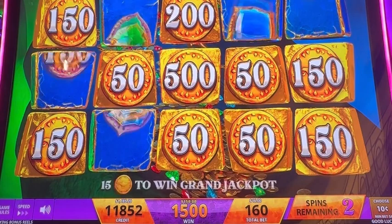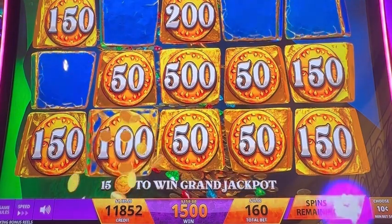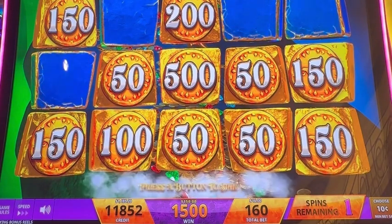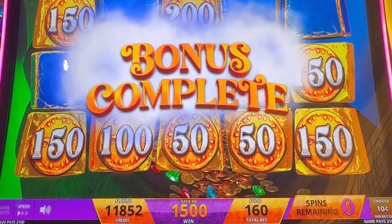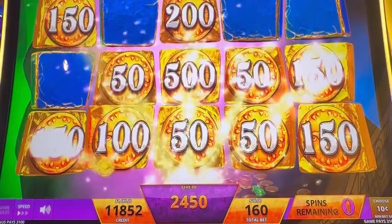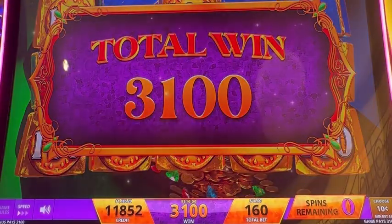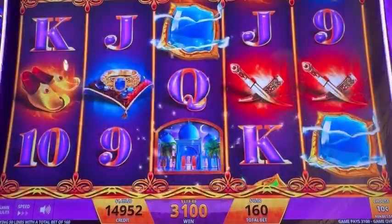That's $150 added, and we still get everything on the board as well. We're running out of spots, so that's not good. Last spin — nope, that's it. It is all yours. $310 is not great, but it was a free bonus, so I'll take it.